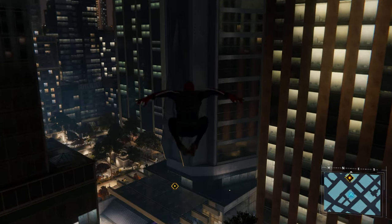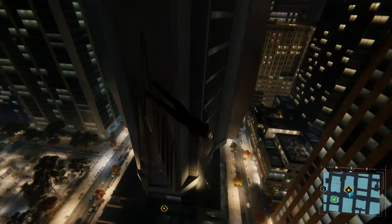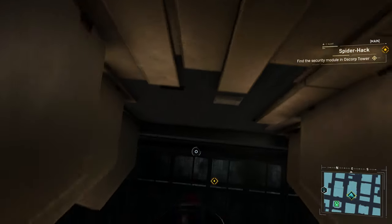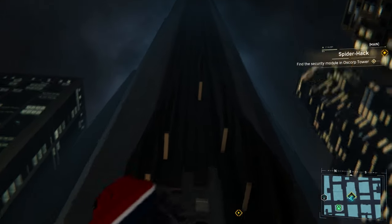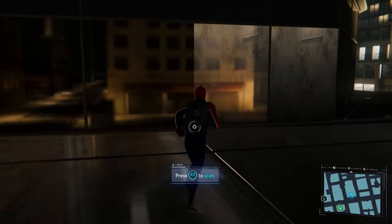Hey everyone, how's it going? Welcome back to Let's Play Spider-Man. We are just outside of Oscorp Tower, getting ready to break inside. So, if you remember from last time, we have to find some way to hack into the security system so that we can better infiltrate the upper floors where Norman's office is.